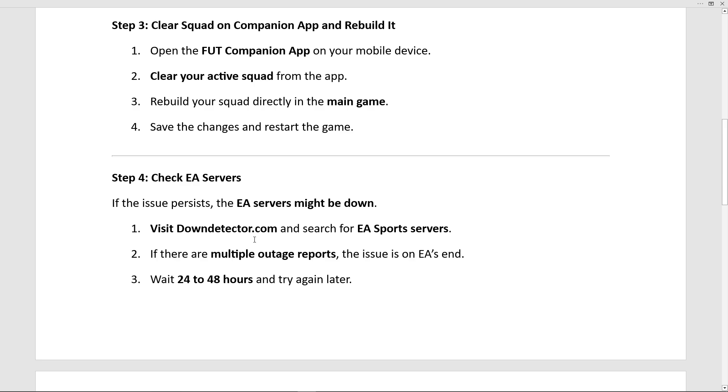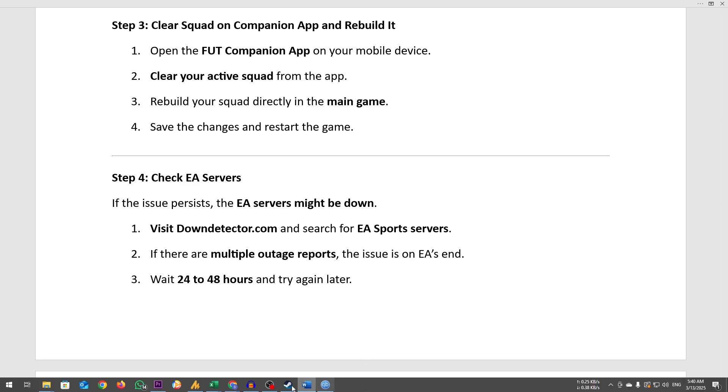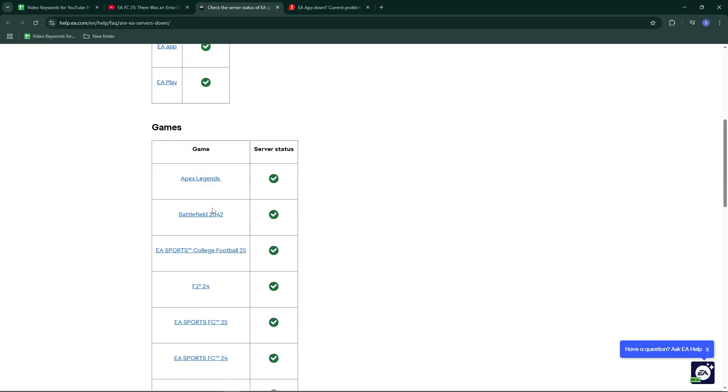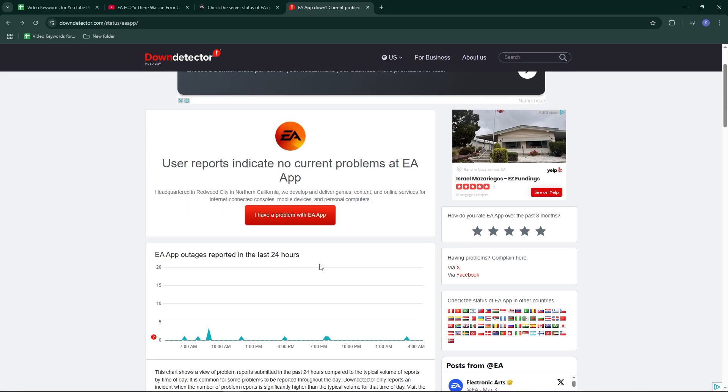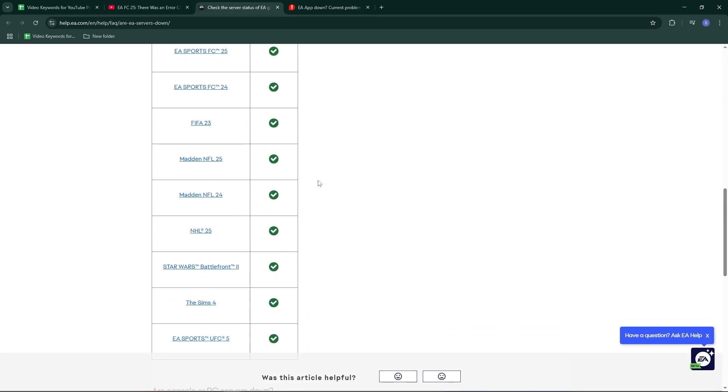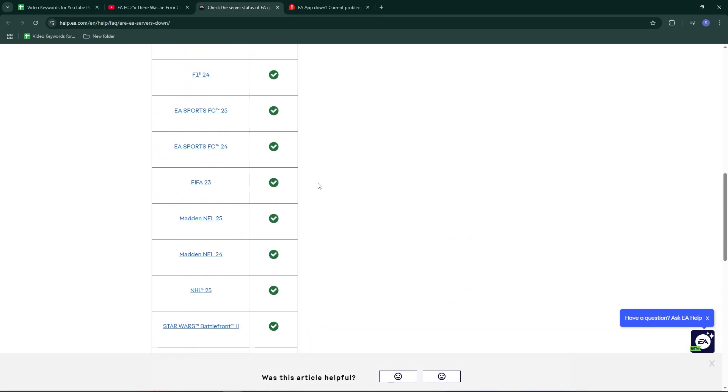Visit downdetector.com and search for EA Sports Servers. If there are multiple outage reports, the issue is on EA's end. Wait 24 to 48 hours and try again later.